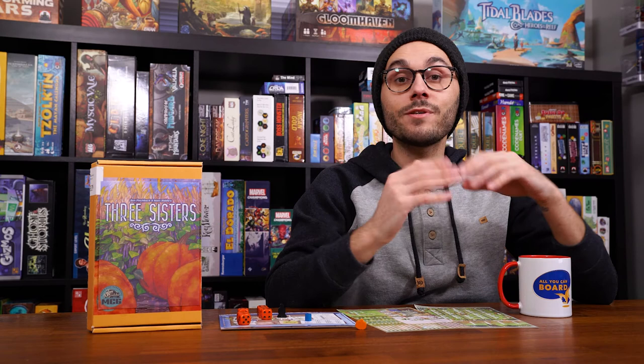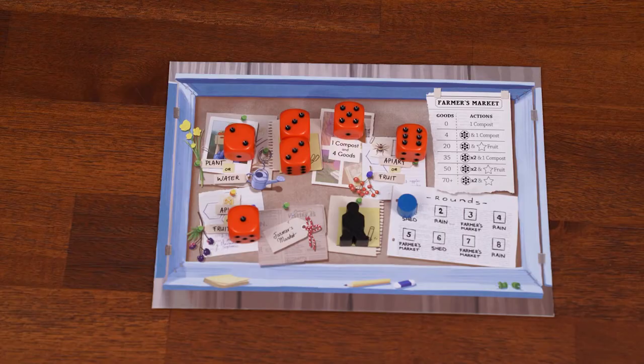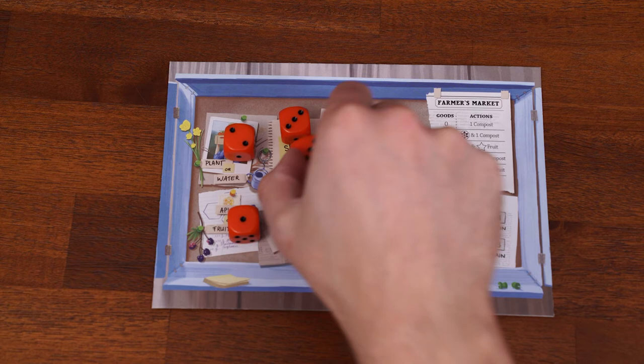Once all dice have been placed, move Farmer Edith to the space immediately after the highest group of dice. That's it for the planning phase. The second phase is the gardening phase — this is where most of the game takes place. Every player in turn order carries out actions based on the die they select from the rondelle board.